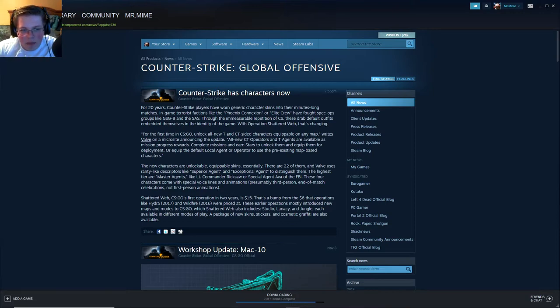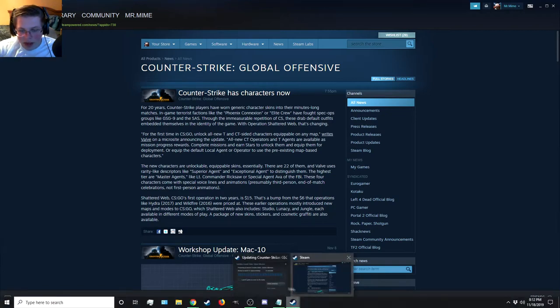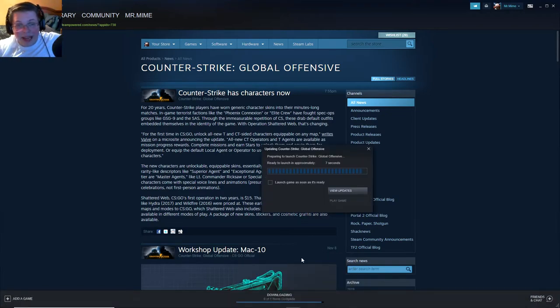It says there are rarity-like descriptors like Superior Agent, Exceptional Agent, and then there are the highest — Master Agents — like Lieutenant Commander Ricksaw. So apparently there are new characters. My update is almost done and we're going to jump right into it.